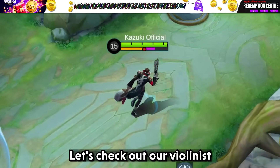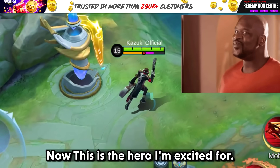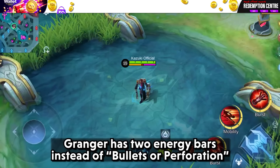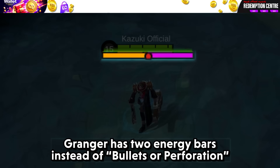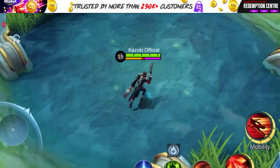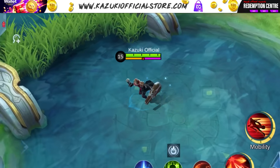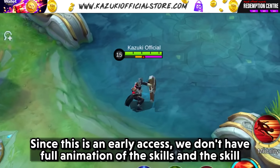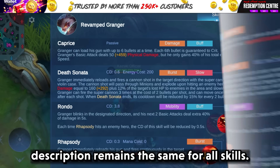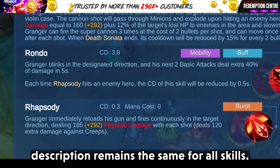Let's check out our violinist. This is the hero I am excited for. Granger now has 2 energy bars instead of bullets of perforation. Since this is an early access, we don't have the full animation of the skills and the skill descriptions remain the same for all skills.